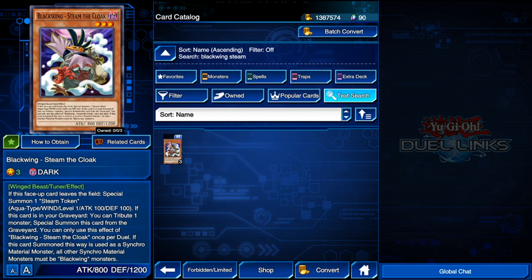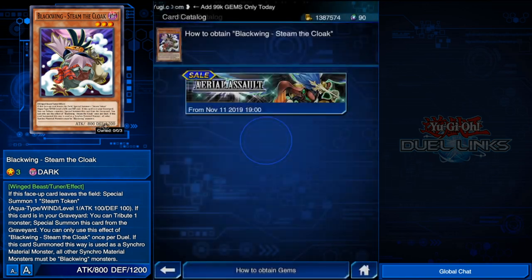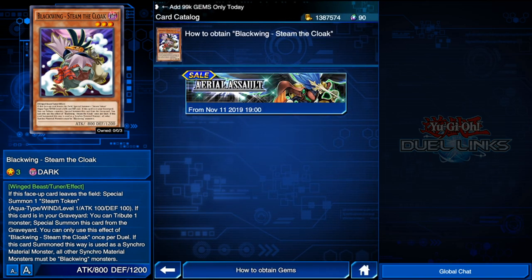But it's actually really good because every time it leaves the field, you bring in the token. Even if you can't bring Steam the Cloak back himself, you can keep bringing back the token. Not just that — he's actually a tuner, so worst case you need Black Rose Dragon, you can use him for that or whatever Synchro you need. Tuners like this are going to be amazing. You can obtain Steam the Cloak from the Aerial Assault box, and the good thing is it's a Rare so it won't be too hard to get.